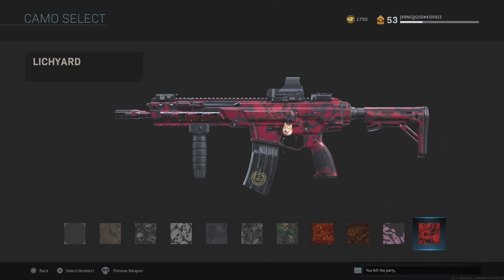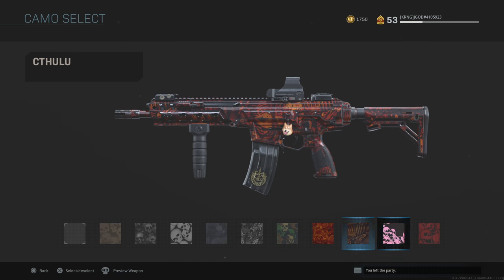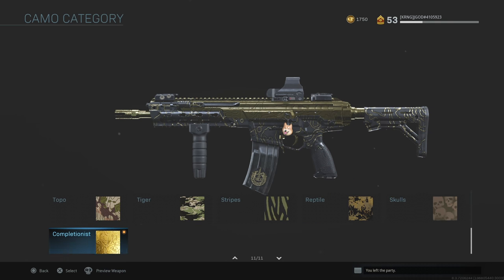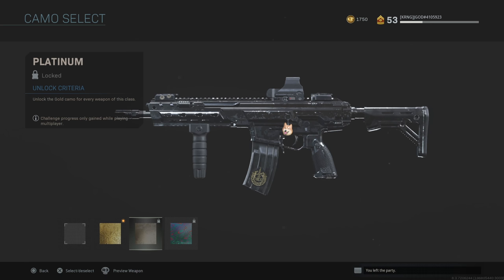Skulls just requires three kills consecutively, which tends to happen a lot in this game — two or three kills, die, repeat. That took no time at all, maybe three or four matches. That unlocks the completionist camo of gold. Complete this process for all weapons in the rifle category and you'll get platinum. Do it for all weapon classes, including secondaries, and you unlock Damascus — which the game calls 'unlock diamond camo for all weapon classes.'